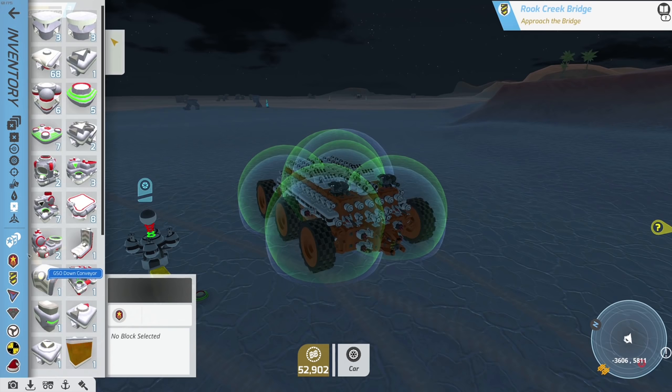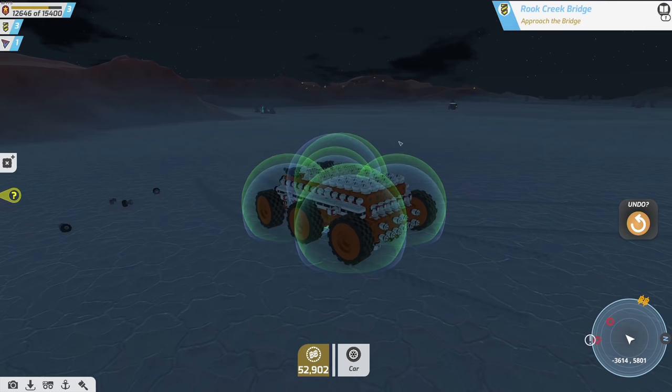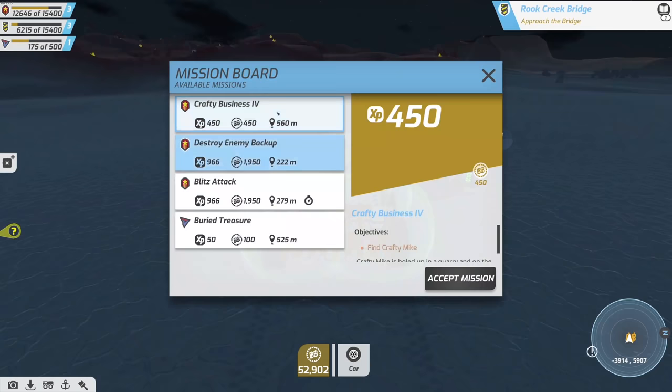We got a rudder — that's one of the blocks we need! I just need to click on this and bring it over. What do we have for flight blocks? We have a front airfoil, we need wings and the rudder. We have a rudder, a propeller, a turbine — we have enough to make a little flyer! That's really handy because it lets you go scouting to check out the map.